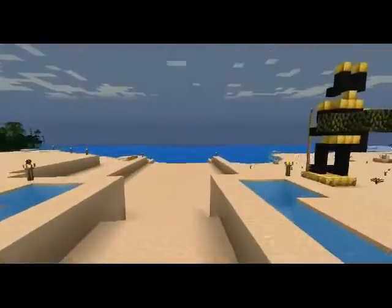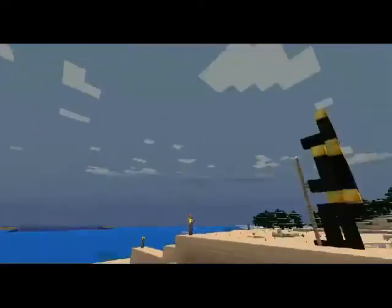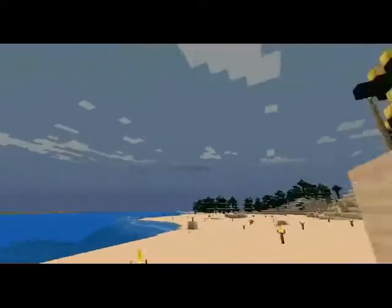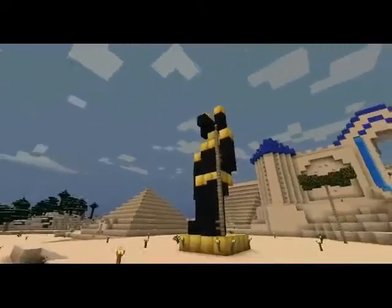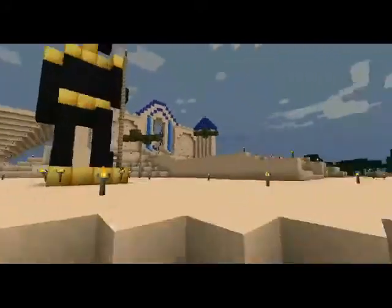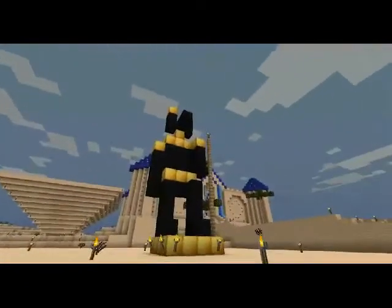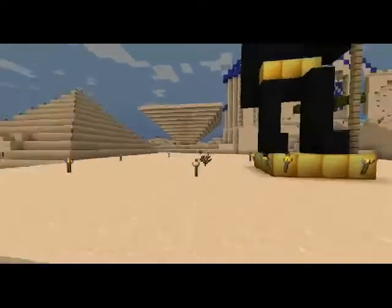Now down in the front here is my attempt at creating a statue of Anubis with gold and obsidian. What was funny is on the first night when I built it, an enderman decided to take a perch up on top of one of Anubis' ears. So I guess he thought maybe it was a statue in his honor, and he took over that Anubis.